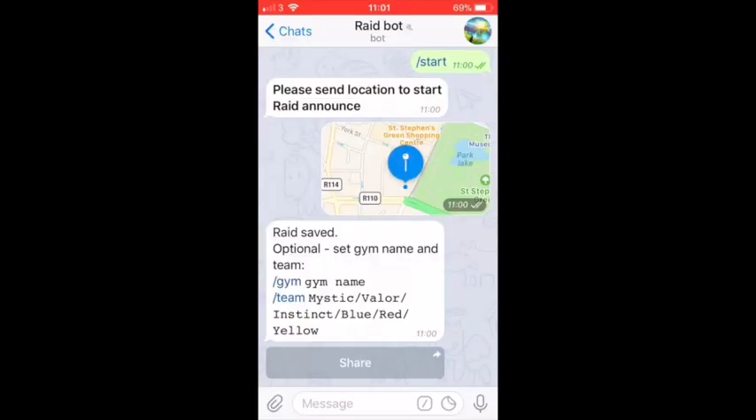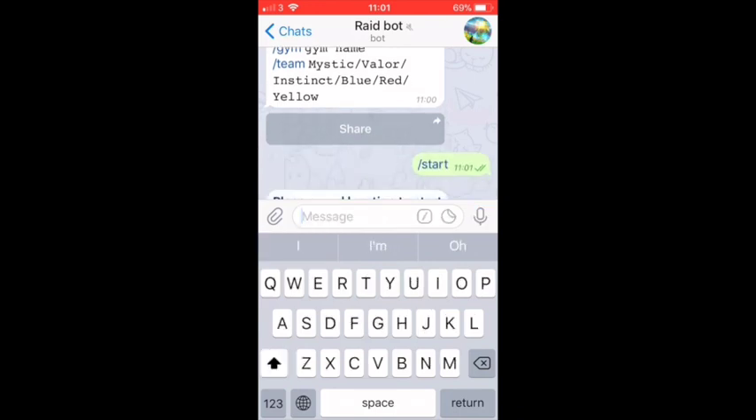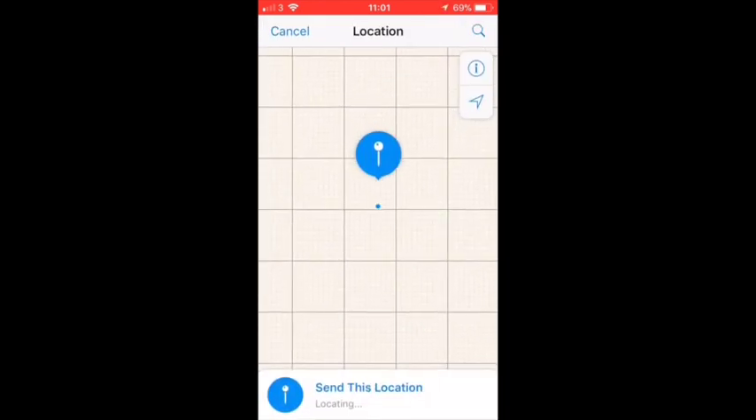Now it's time to set up your own. Go in the bot chat and do backslash start. When it's done, press start. For the location, basically just follow what it's telling you — pretty straightforward.